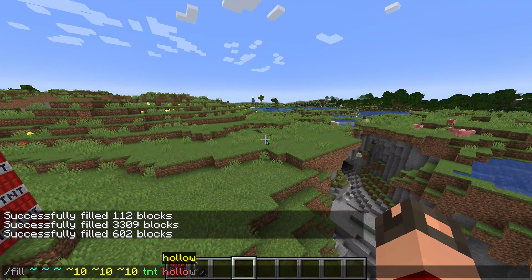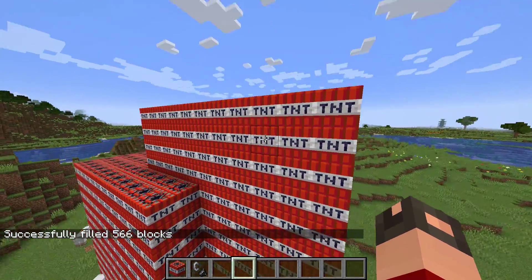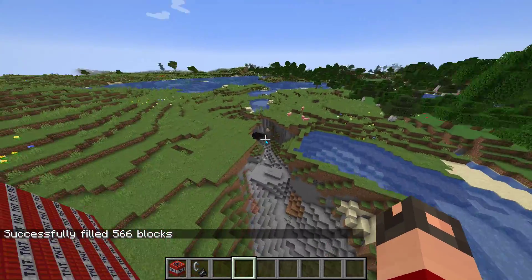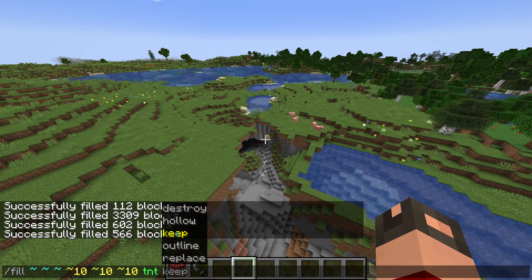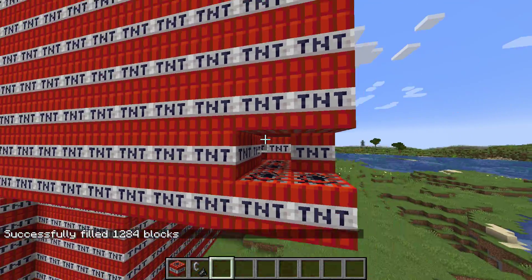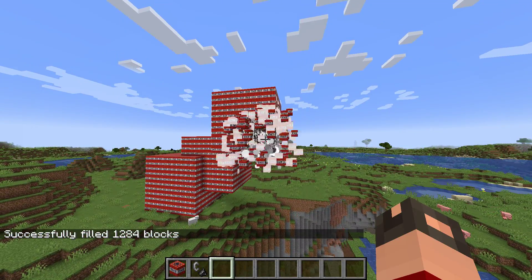So you have the slash fill, but there's also these options. You can do different things with this — you can do an outline, which would literally just be that, it's an outline. I'm pretty sure 'keep' is just normal. Okay, I hope this doesn't crash my game, since that's a lot of TNT.